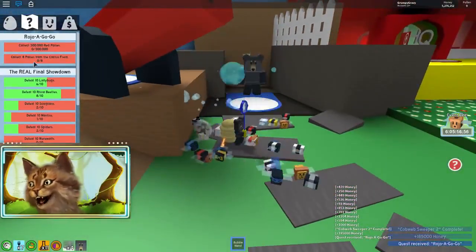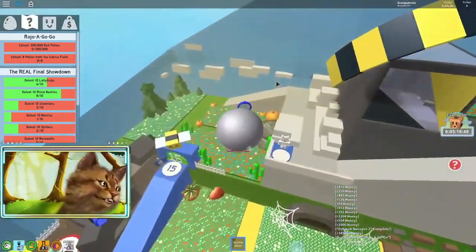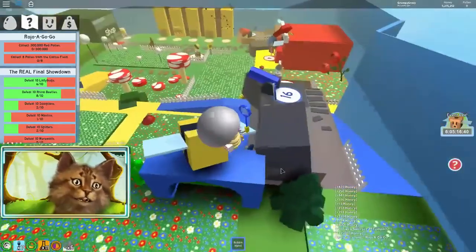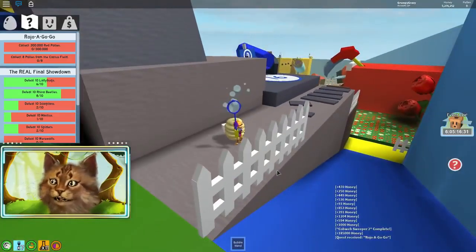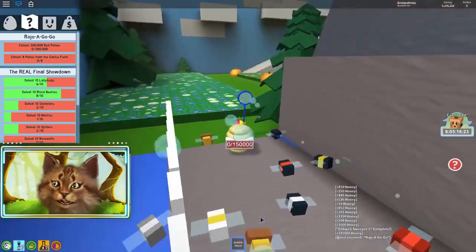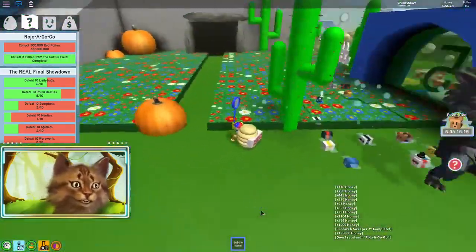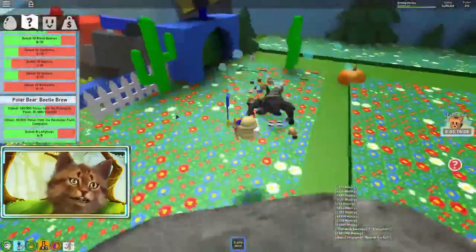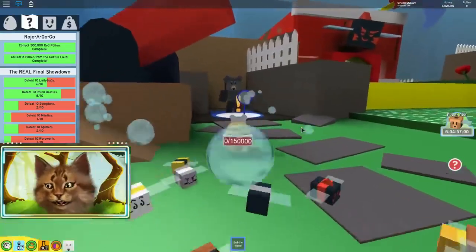Wait, so collect 8 pollen from the cactus field? Are you kidding me right now? 8 pollen from the cactus field - is this quest serious? Oh my god, I think they just want me to fight the werewolf right here. So I'm gonna wait for my bees to show up. Here's the werewolf - we finished the quest! Now I guess we might as well fight the werewolf since we have a werewolf quest too. Werewolf get owned! Guys, we finally finished this quest.